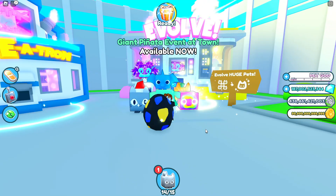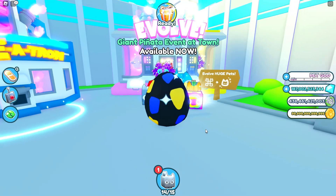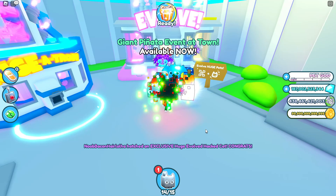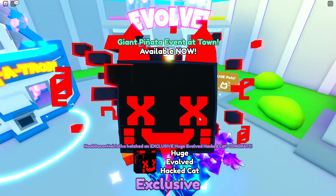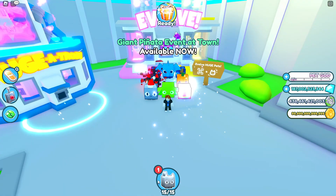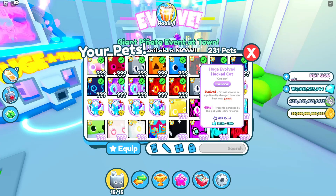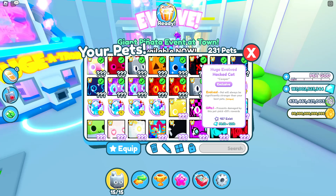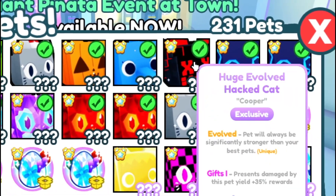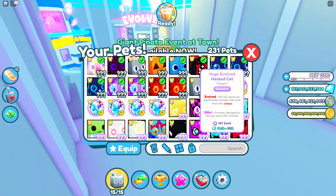Please, let this be a good pet. Preston, please let it be something good. This is good — it's going to be a Titanic pet, right? It's a huge Evolved Hack Cat! No way — I actually got pretty lucky with that one. We actually got the huge Evolved Hack Cat, and that's a pretty strong one. 120 billion is the maximum gift for it, but it's also another exclusive pet — a huge Evolved Hack Cat. I don't know if this is going to be valuable for a Titanic trade.